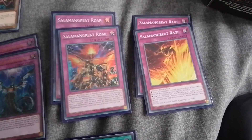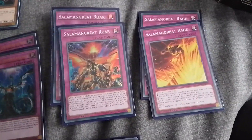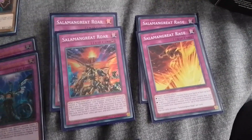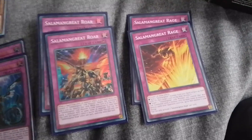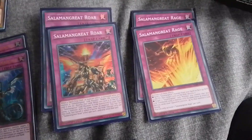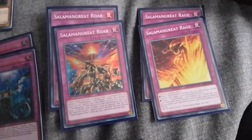Two Raw, two Rage — what can I say about these two cards? Raw is the counter trap that negates anything, and Rage can destroy up to three cards on the field. Really good, and you can search them out and send them to the graveyard with Gazelle to search them.